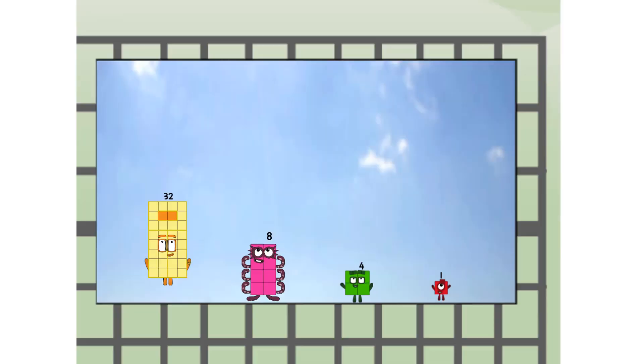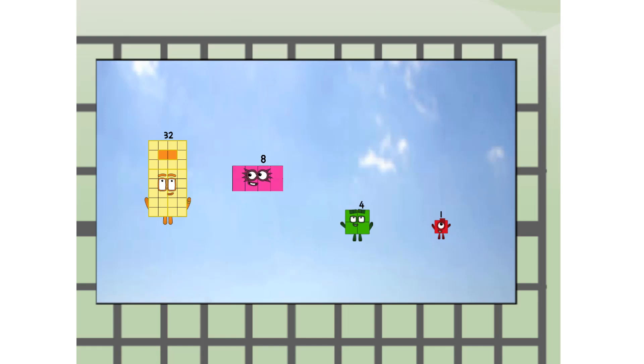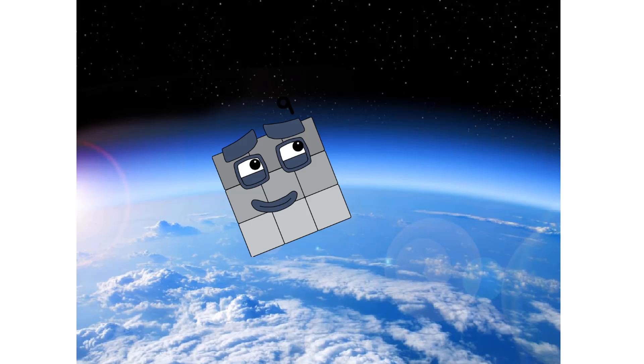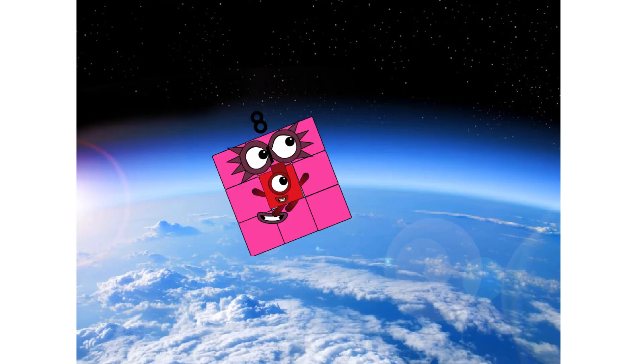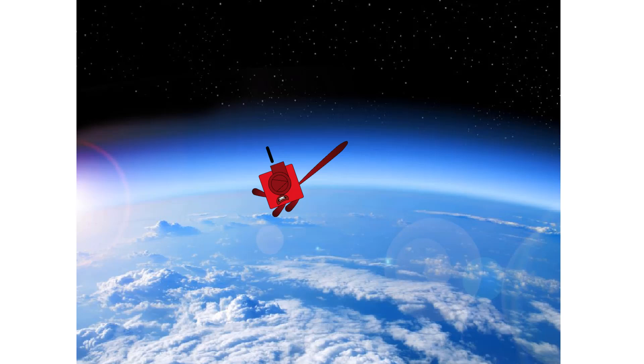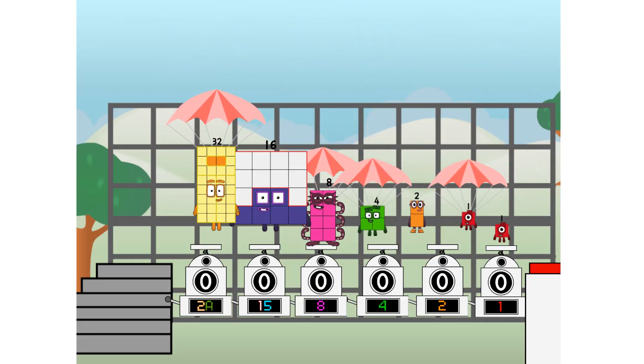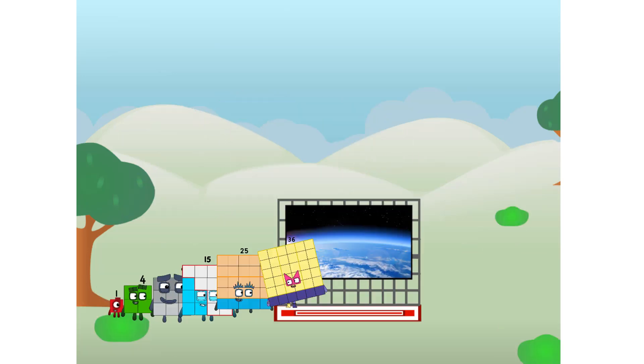Three! Forty-five — way up high. Amazing. But not a square. Wait and see. We're two squares. Top. The edge of space. Nearly there. Amazing! We sent a square to the edge of space without rockets. We just need a little more power.